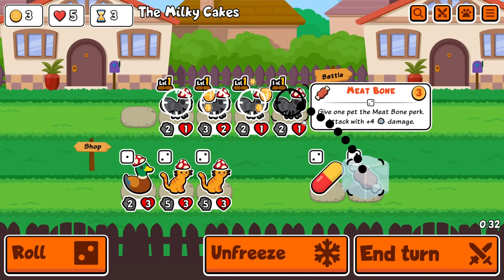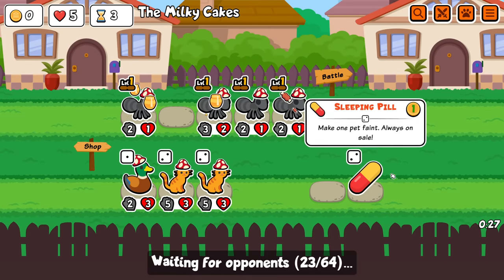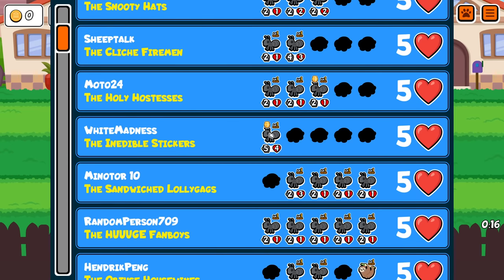I guess I should just buy something this turn instead of hard rolling for no reason. And yeah, let's just run something like this. I'm going to leave the pill — I'd like to pill something eventually, but definitely not at this stage. I'm not pilling ants to get stats onto my other ants. Regular ants anyway — I'd do it for the other ones later.